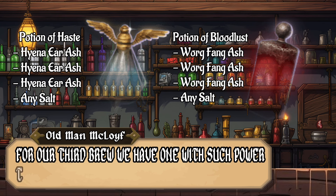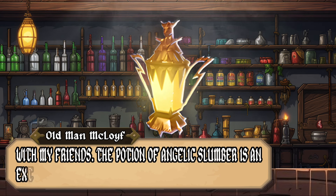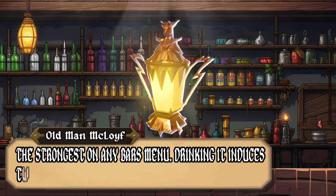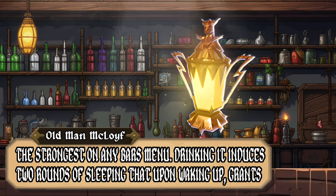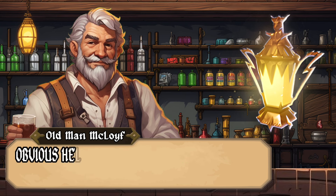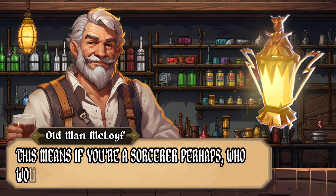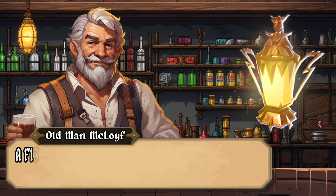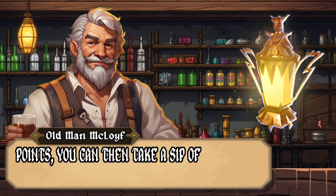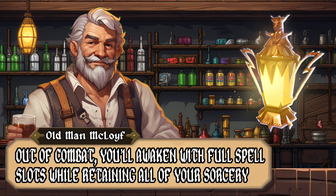For our third brew, we have one with such power that I'm considering banning it for future games with friends. The Potion of Angelic Slumber is an extremely rare potion and perhaps the strongest on any bar's menu. Drinking it induces two rounds of sleep, and upon waking up, grants you the benefits of a long rest. Besides being perfect for hangovers, this obviously helps spellcasters regenerate their full spell slots. If you're a Sorcerer who wants to maximize spell slots before a fight, you can convert all your spell slots into sorcery points, take a sip, and after a few turns, awaken with full spell slots while retaining all your sorcery points.